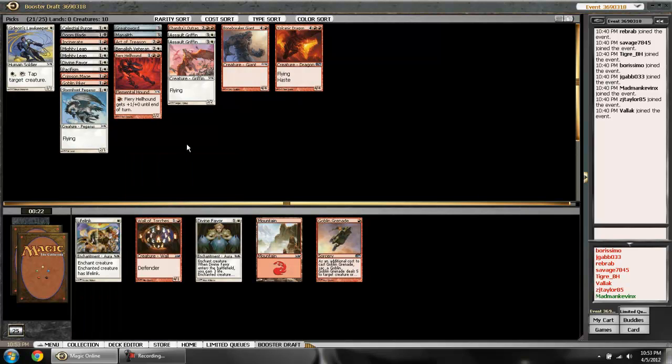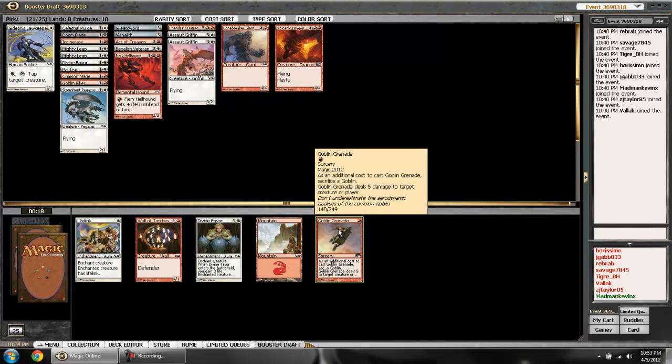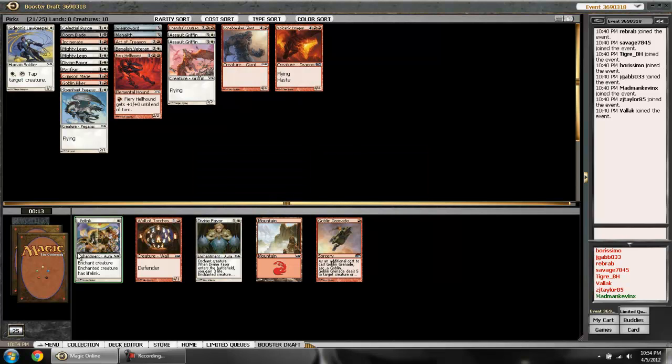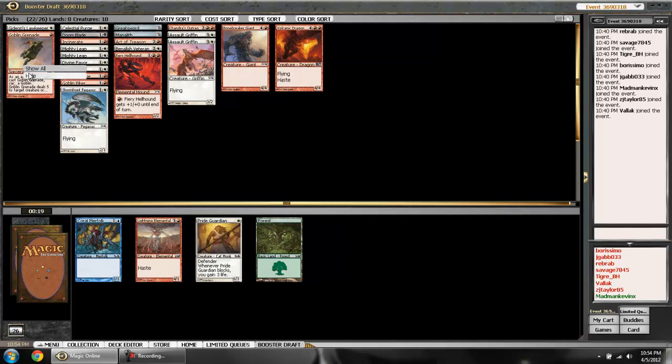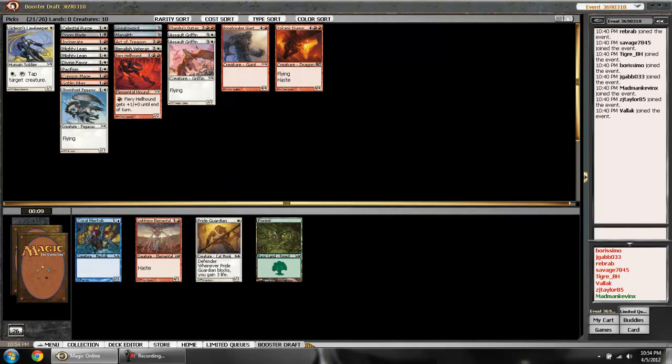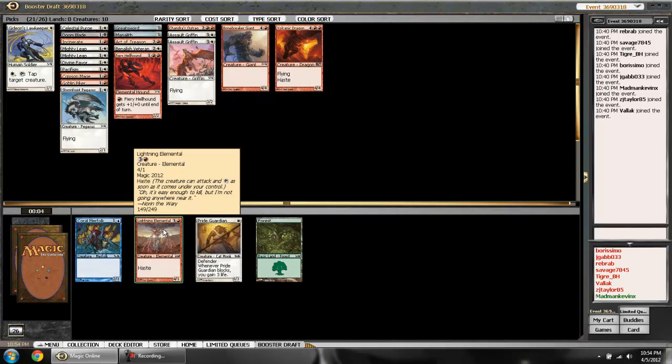Goblin Grenade came around but I still don't really have the goblins to fuel it. Divine Favor and Lifelink are enchantments I don't want to use. I'll take the Goblin Grenade to stop the other red deck from playing it but I'm not playing it myself. I'm really not going to play this Lightning Elemental — it's marginal, and I've already got 21 picks and ten creatures so I don't think I'll be that desperate.